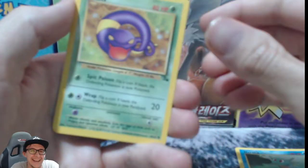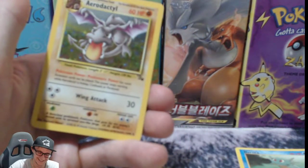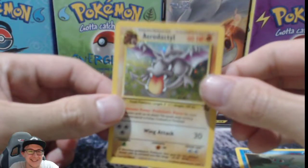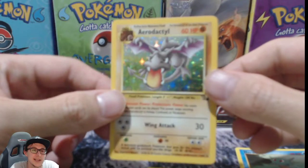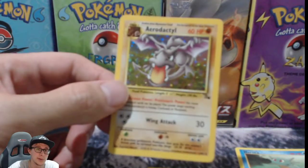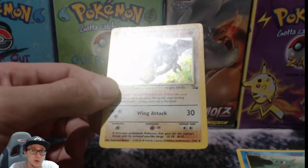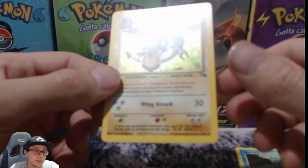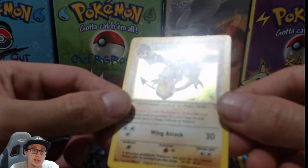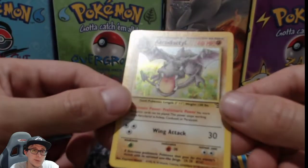Dude, I messed that up — oh my gosh. It IS a holo pack! The Aerodactyl — I saw it, I was like yes! So it is a holo, we did actually get an error pack. Well, I wouldn't say an error pack exactly, but a pack where we shouldn't have gotten an extra holo. You can see the silvering right at the top.